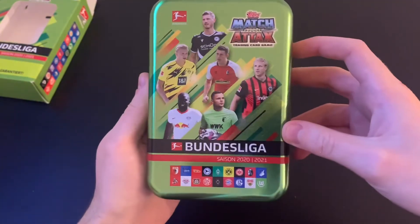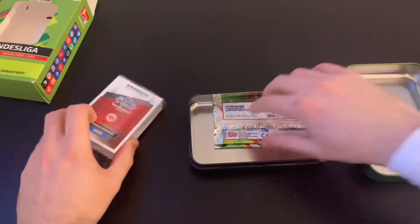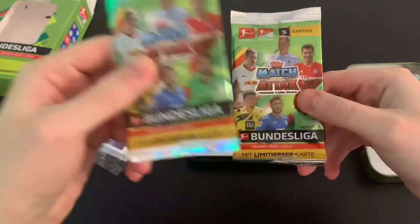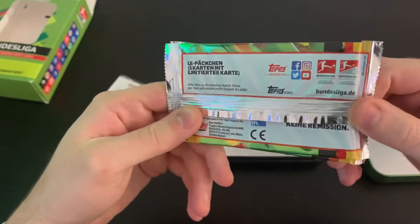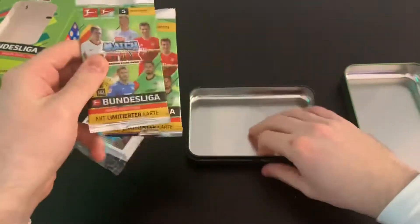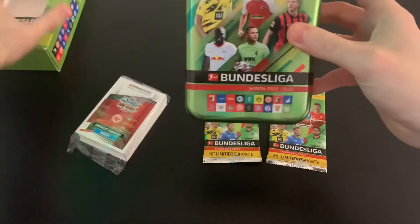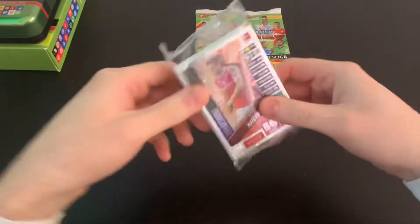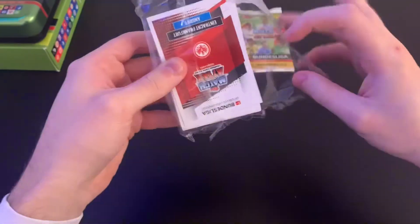Let's crack this tin open. Our limited edition cards come in packets — I didn't realize that would be the case, but that's pretty decent. We'll leave those to last and crack open the rest of the tin. Let's put the tin on top of the box, set those aside, and get into this mega pack of cards to find out what we get inside.